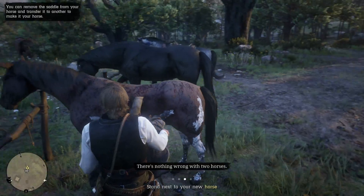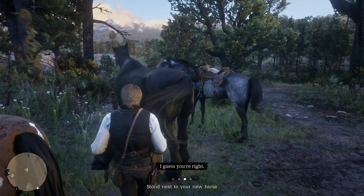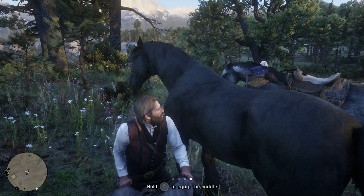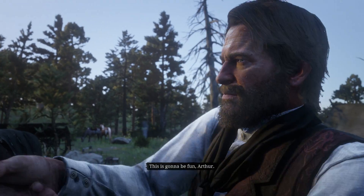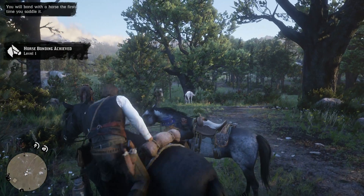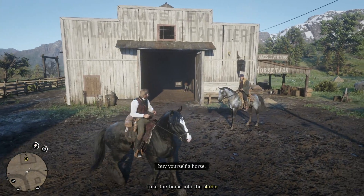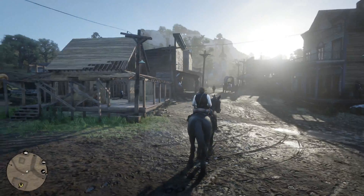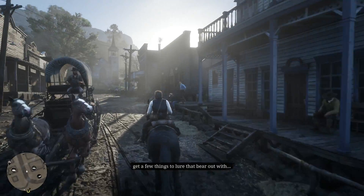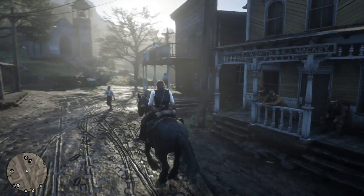Welcome back. Today we're going hunting for a legendary bear. This mission becomes available as you progress through the story, so if you don't have it yet just keep doing missions. This mission is not just about hunting a bear — it will also give you the option to unlock the stables, where you'll be able to sell horses you break in the wild, which is an easy way to make money.